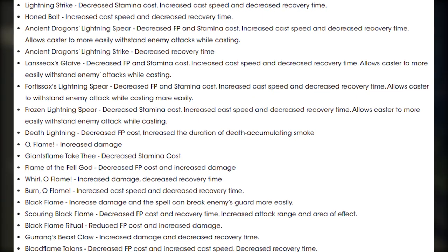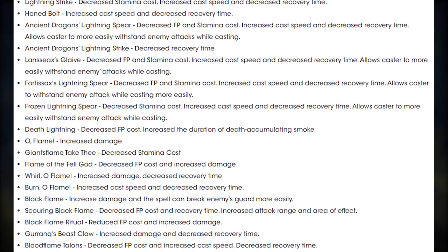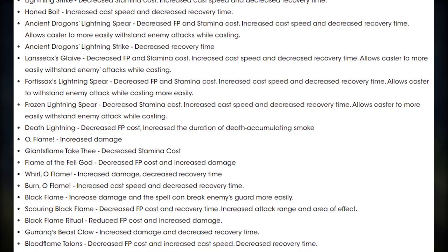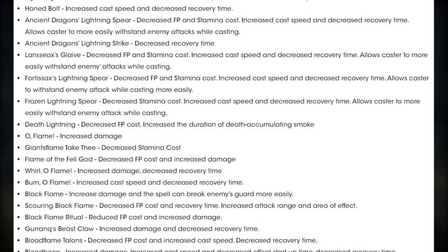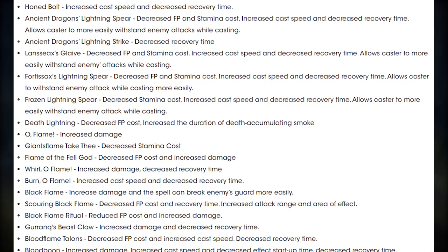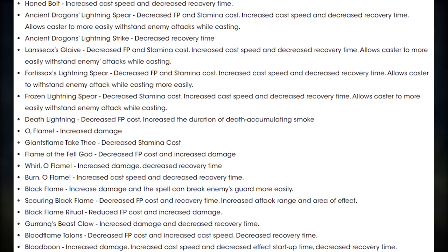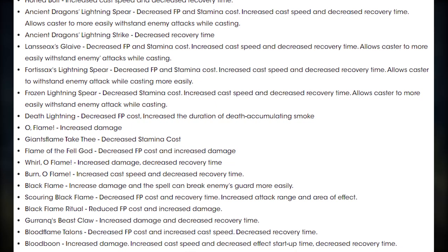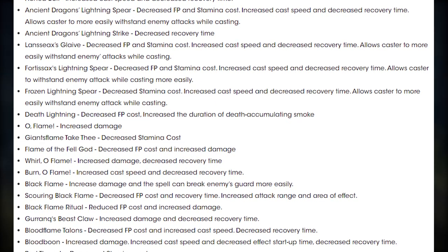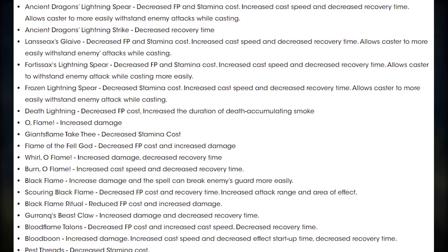Honed Bolt: increased cast speed and decreased recovery time. Ancient Dragon's Lightning Spear: decreased FP and stamina cost, increased cast speed and decreased recovery time, and allows casters to more easily withstand enemy attacks while casting. Ancient Dragon's Lightning Strike: decreased recovery time. Landsax Glaive: decreased FP and stamina cost, increased cast speed and decreased recovery time, and allows more easily withstanding attacks while casting as well.